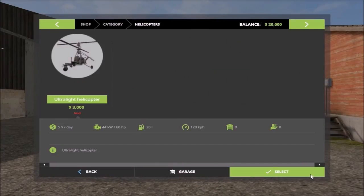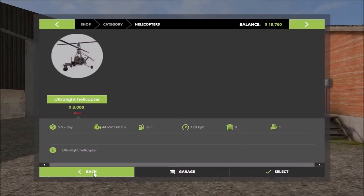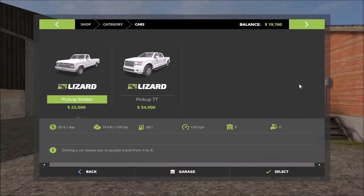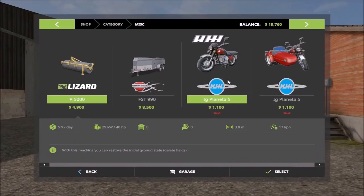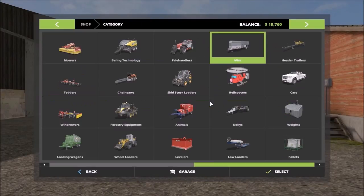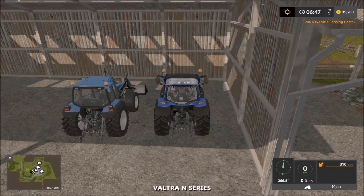I'll select and lease the helicopter. I finally got the Planet Rebuk — the one I used to use in Farming Simulator 15 for smaller maps. It's a nice small helicopter, so for small maps I'll use it.